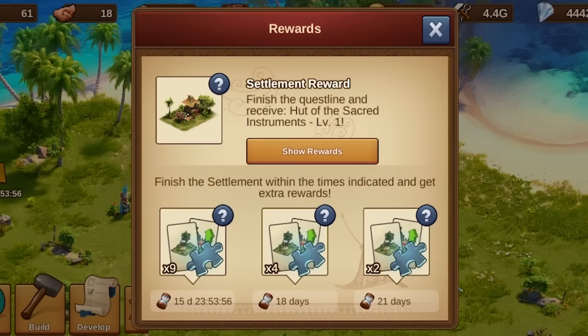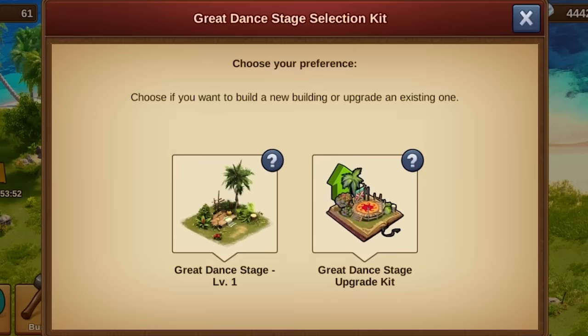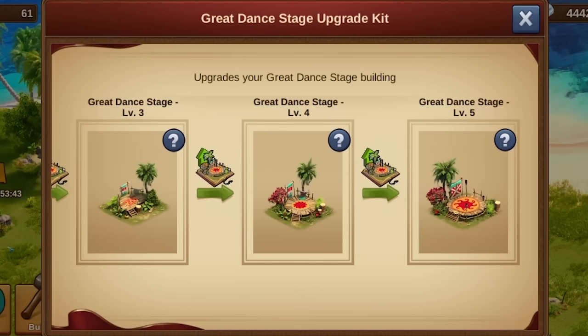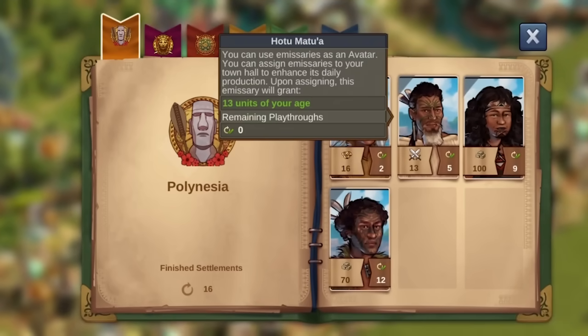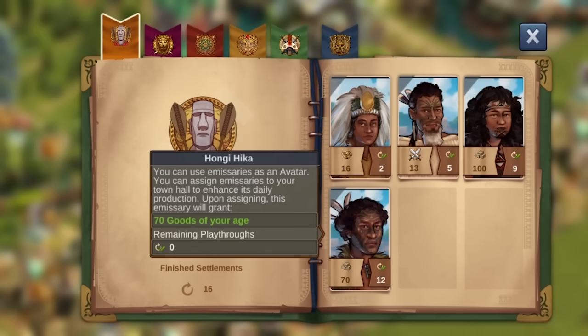And there's more! Completing the settlement within the stipulated timeframe grants you fragments for the magnificent Great Dance Stage, which can ascend to level 5. This architectural gem bestows an attack boost alongside forge points and goods. The rewards palette is further enriched with 4 new emissaries, each a representative of the Polynesian culture in your city, equipped with unique skills to augment your production.